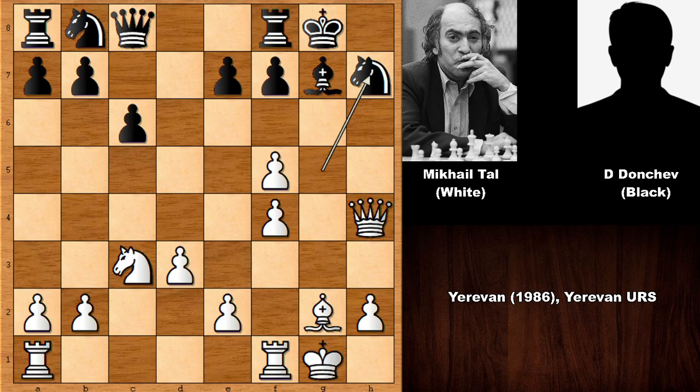Defending an inferior position against Mikhail Tal could be extremely tricky. You have to defend always accurately, and we all know that one mistake is all it takes — one bad move against Mikhail Tal is all it takes. This is why playing against Mikhail Tal was extremely nerve-wracking, to say the least. Tal played Rook to F3 — look at this position. White has a very flexible attacking position. White can play Rook to H3, Rook to G3 and then Queen to H6, Knight to E4, adding one more attacker. So those moves are all possible and defending is very tricky.